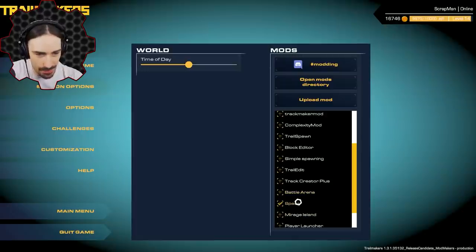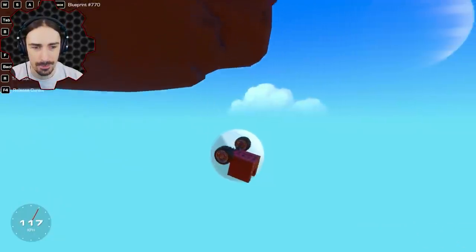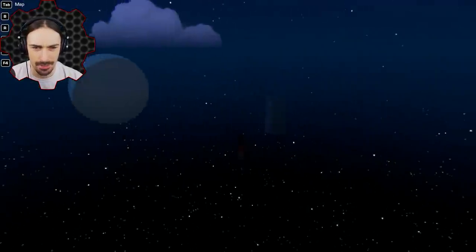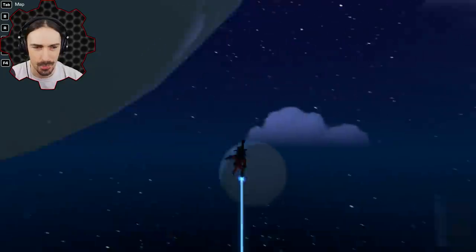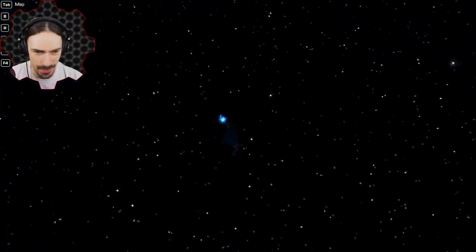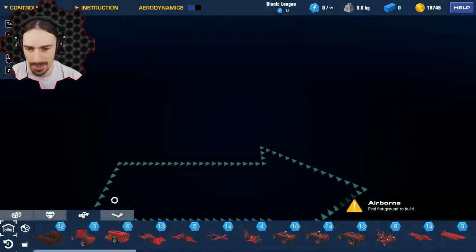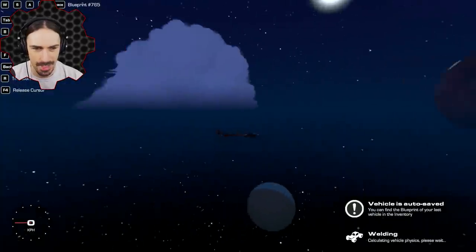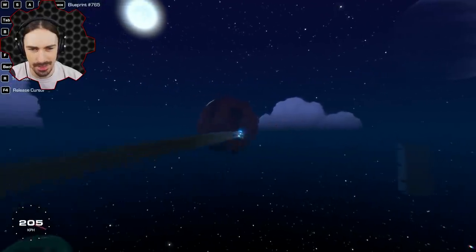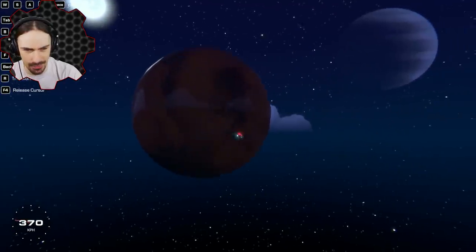We also have a space map. It looks better at night — switching to night mode reveals planets, what looks like a space station, and zero gravity. You need a flying vehicle to navigate. The planets are decorative though — I don't think they have their own gravitational pull or a solid surface you can land on.